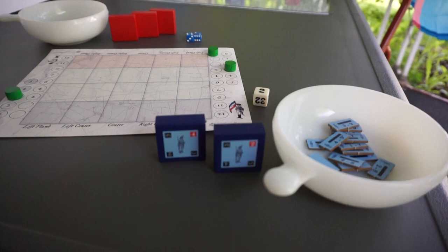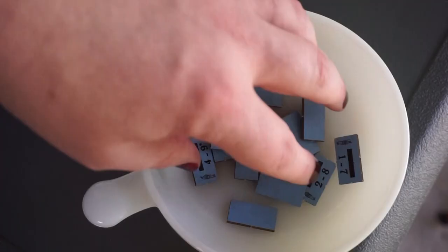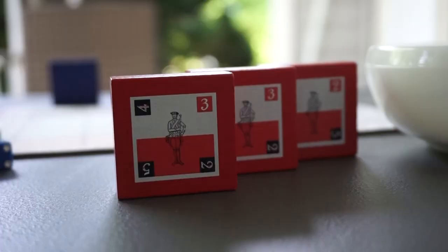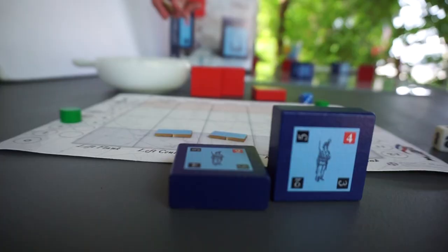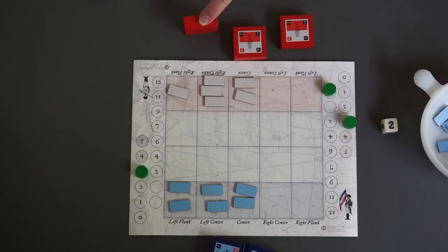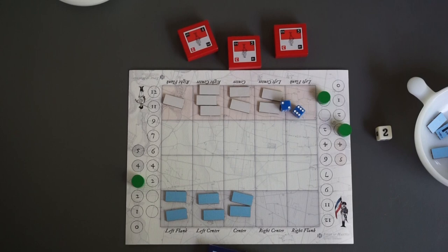Unlike many block games, the strength of the block doesn't correspond to a number of dice, but a number of units. Players reveal blocks and alternate deploying units on the battle display. Units are drawn from a pool with randomized morale values. Winning battles improves the morale of the pool, while suffering casualties degrades morale. Once all units are deployed, the attacking player rolls two dice to determine the minimum number of rounds for the battle.